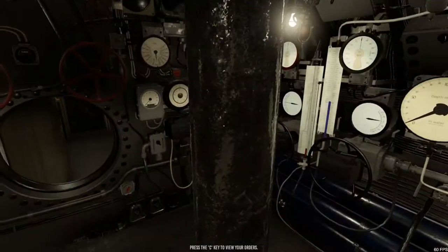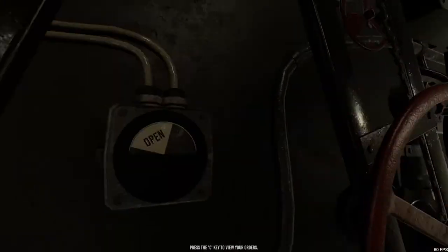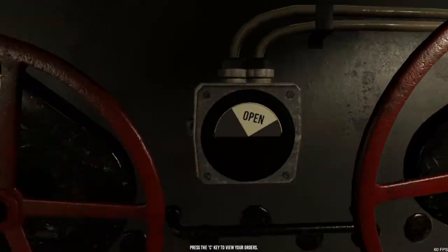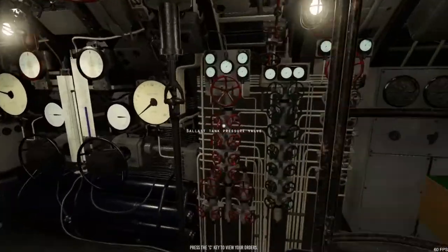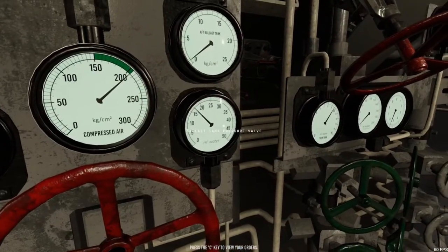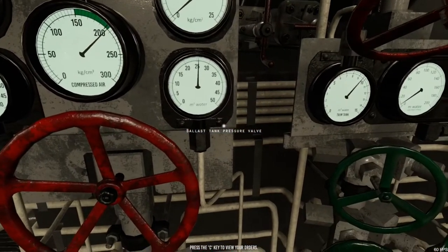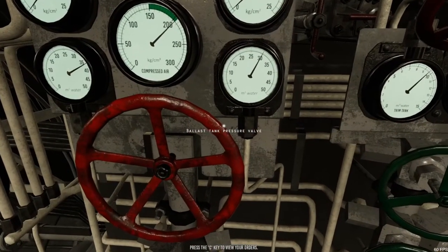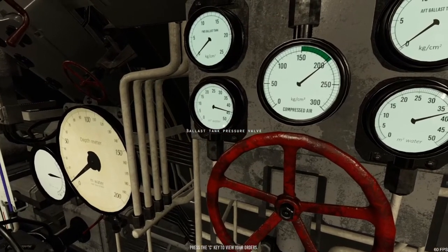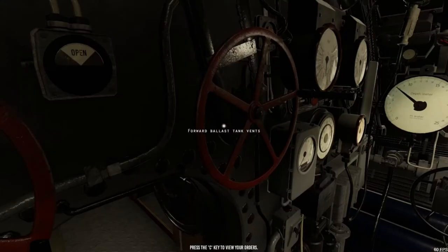We're going to go down to periscope depth. First, we open the forward ballast tanks, located right next to the helm control, and you can see water flushing in. Then we go to the rear of the sub and open the aft ballast tanks as well. Looking at the ballast tank pressure valve indicator, you can see the water level increasing. These are measured in metres squared — when it gets to 50, there's 50 metres squared of water in each tank. Listen out: as soon as it hits 50 you'll hear a little bump, indicating the tanks are full.